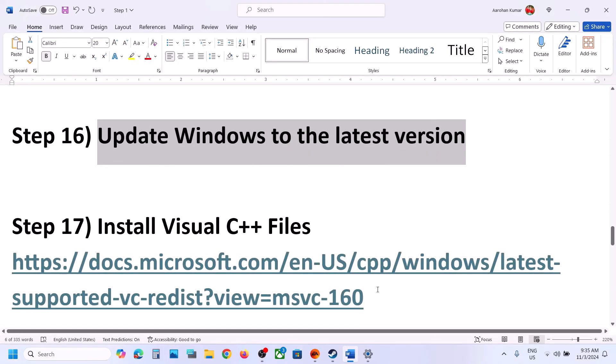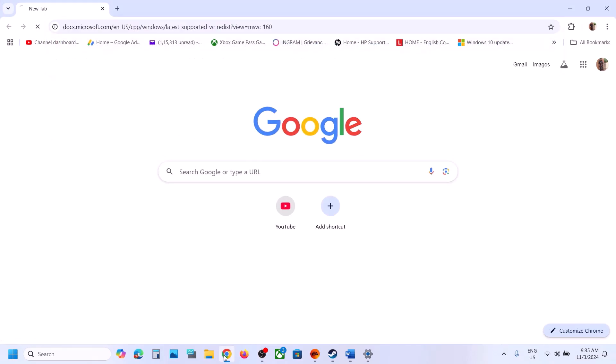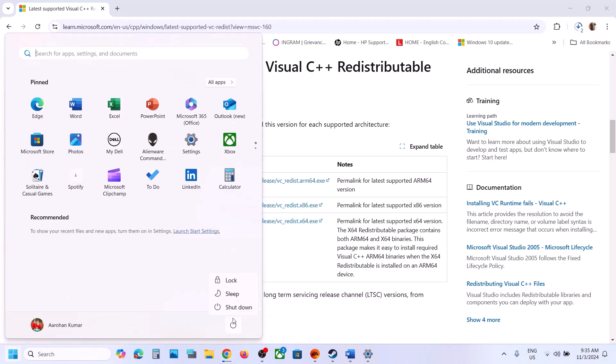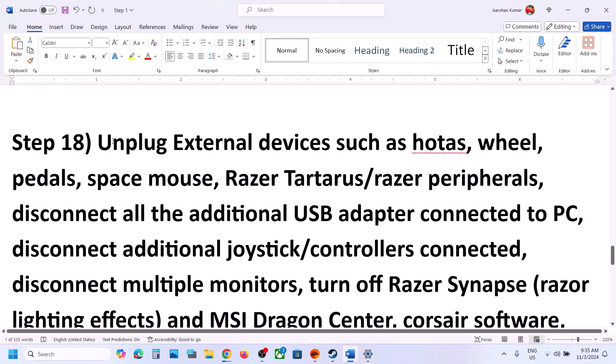The next step is to install the Visual C++ redistributable files. Copy the link provided in the video description and open it in a browser — it will take you to the Microsoft website. Scroll down and download both the x86 and x64 versions. Run the EXE files and install them. Once installation is complete, restart your computer and then launch the game to check.